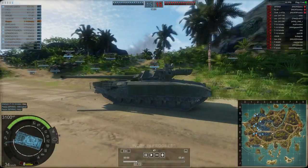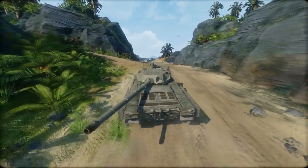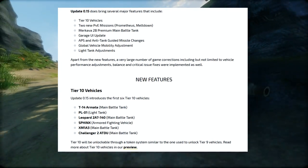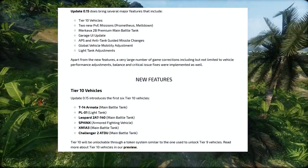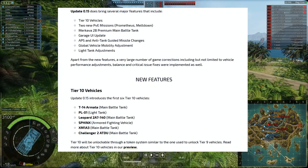The main thrust of this update for a lot of you will be the tier 10 additions. There are 6 tier 10 vehicles that you can go and research and purchase: the T-14 Armata, the PL-01, the Leopard 2A7 140, the Sphinx, the XM1A3, and the Challenger 2 ATDU — 4 main battle tanks, a light tank, and an armoured fighting vehicle.